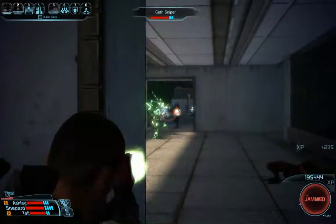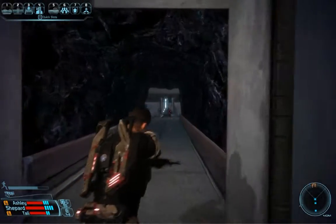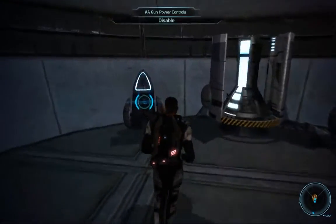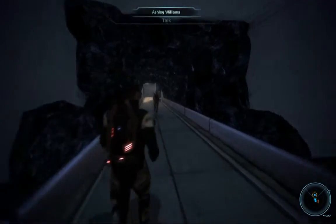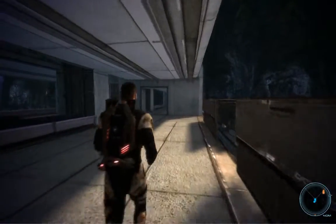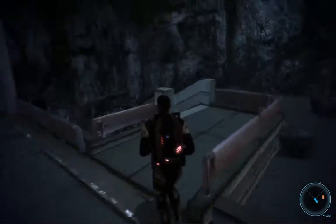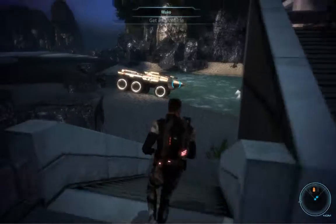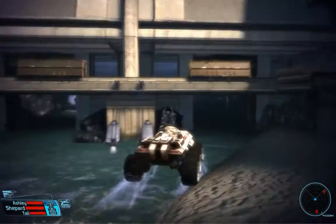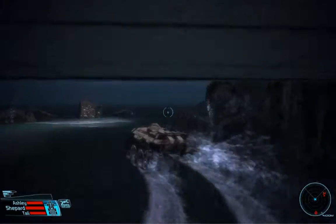Now we gotta go shut down the AA tower. I'm reading that the grid is down, Commander — on approach to the Salarian base now. Joker's on approach to the Salarian base and we can move on and get there ourselves. The door's not unlocked — I had to go back up there and unlock it. I cut that part out because I forgot to unlock the door while I was up there. Stupid mistake.